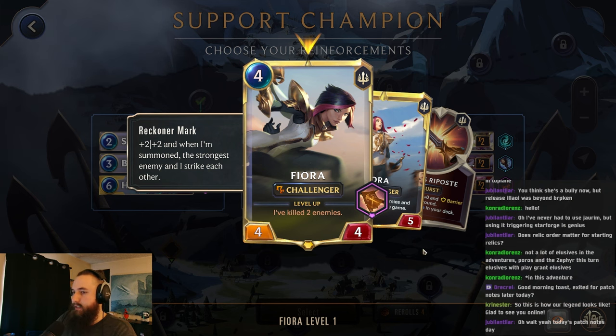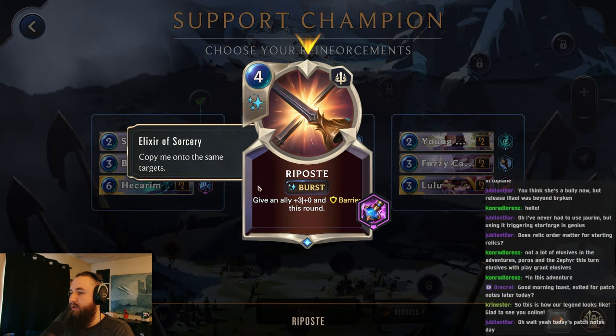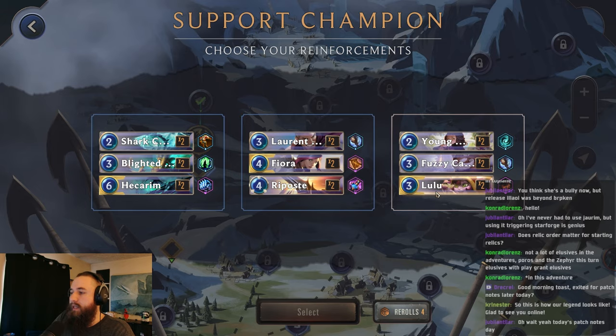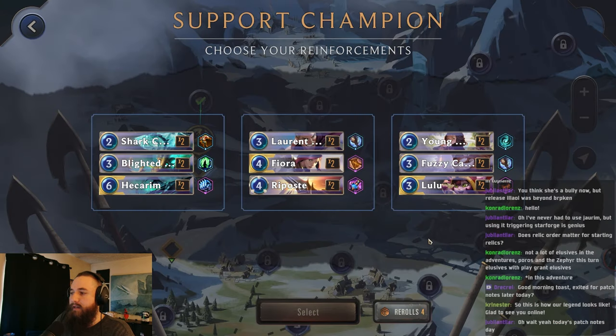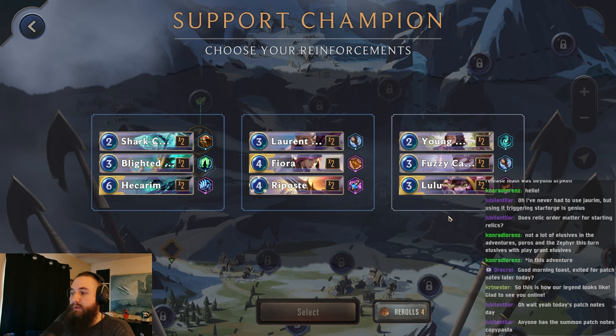All right, Fiora. Interesting. So she'd be a 6-6. She'd probably die. Double Riposte doesn't really matter that much. I think we'll just go for the Lulu with the double attack. If we get the Sharing is Caring, this could be pretty crazy.